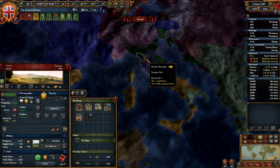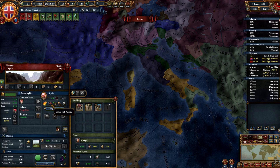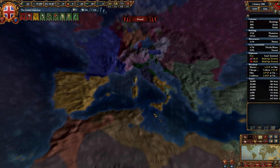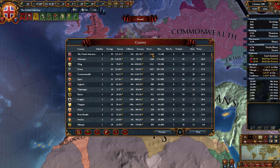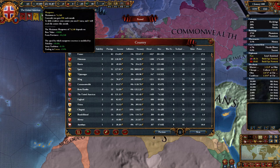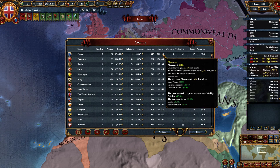As for stability, I have a lot of provinces to core — a lot of areas I made into states that I need to core and convert. I recently went to war with Norway and Sweden, kicked Norway out of Europe; they were left with two provinces in North America and some land in South America which I took. They have two remaining provinces here which I'm planning to take as soon as the truce is over.